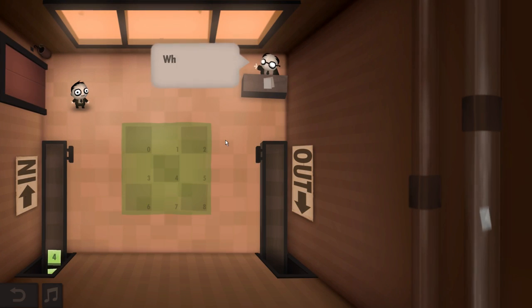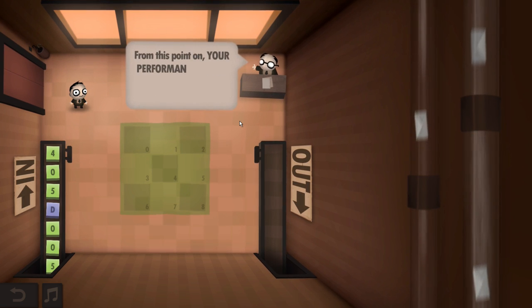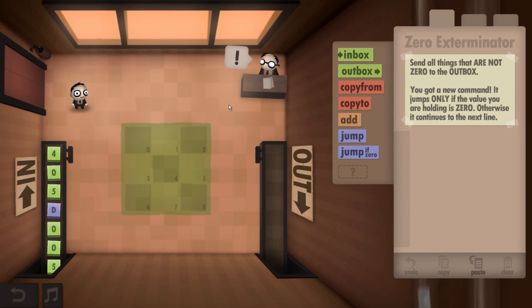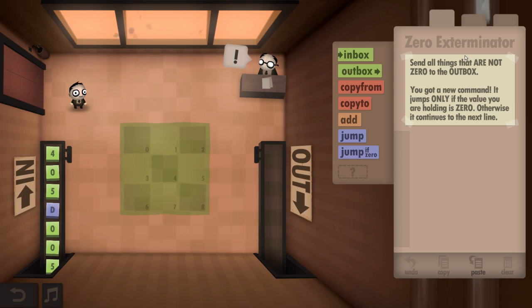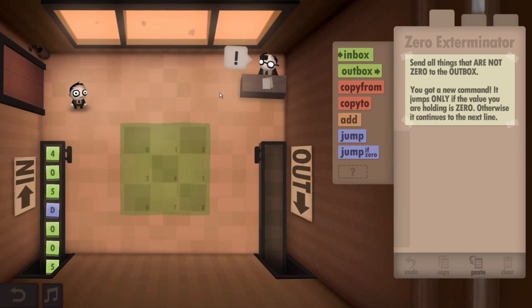Let's do one more, a bit of an easier one — maybe it'll teach me something new and give me a new command. 'Where do you see yourself in five or ten years? From this point on your performance will be evaluated.' I've got jump-if-zero now — send all things that are not zero to the outbox. You got a new command: it jumps only if the value you are holding is zero. So it's like an if function. Alright, I need to send everything that is not zero to the outbox.